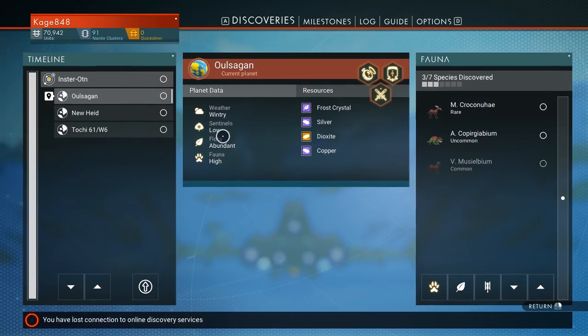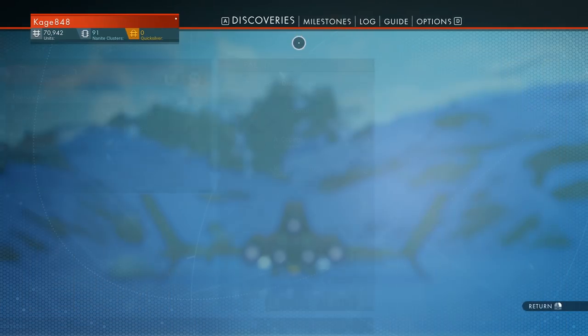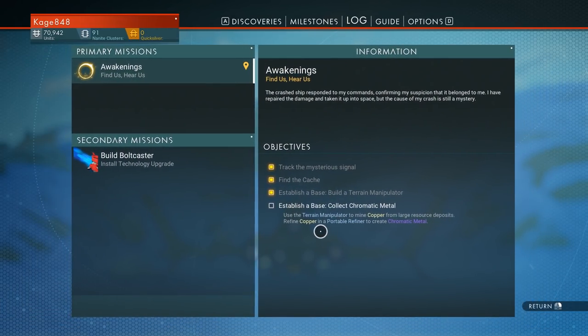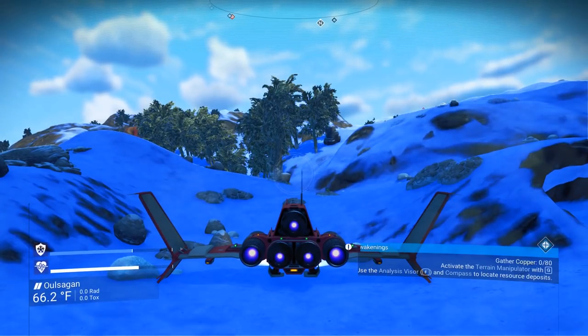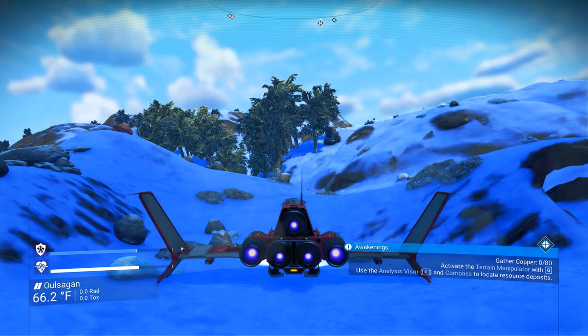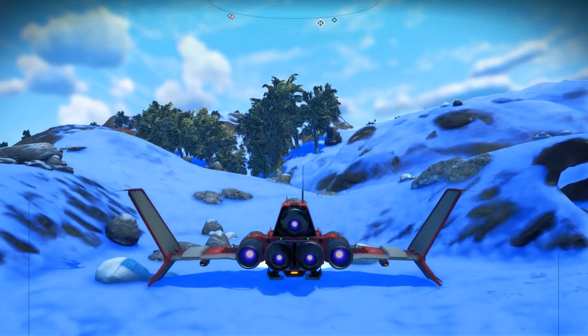Let's take a look at our quest now. Establish a base — use the terrain manipulator to mine copper from large resource deposits. So let's do that. Can I scan from this? No, I gotta get out. That's fine, so let's find that copper deposit.